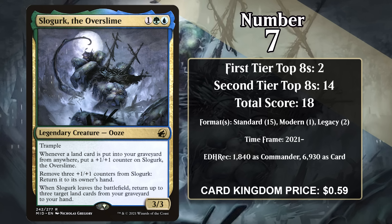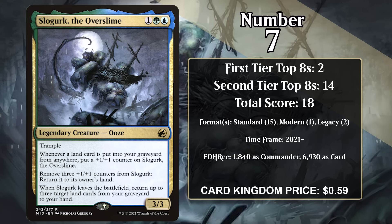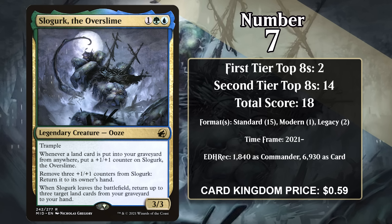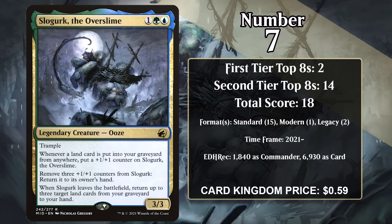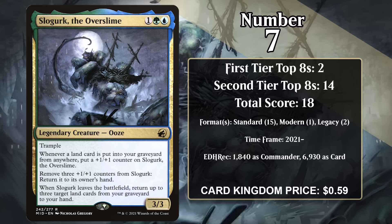The Predator hasn't gained points since 2014, though, as there are simply better creatures to fulfill this kind of role in those formats, including creatures with enter-the-battlefield abilities like Reclamation Sage, or if you want a potentially repeatable way to destroy those types of permanents, you can go with Outland Liberator, which can do the same thing when it transforms.